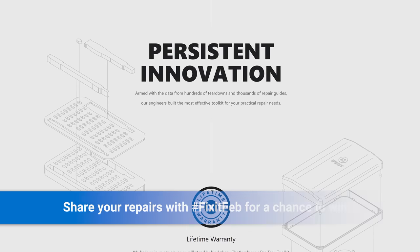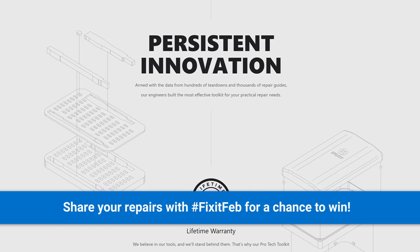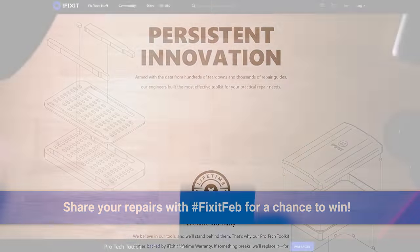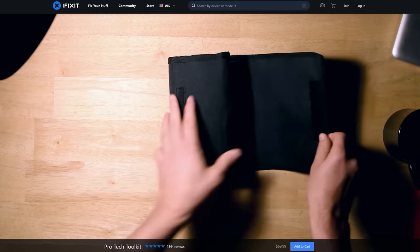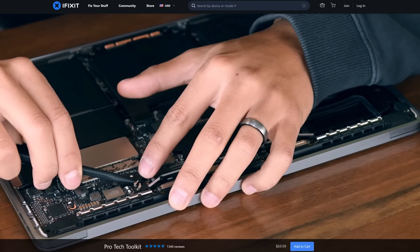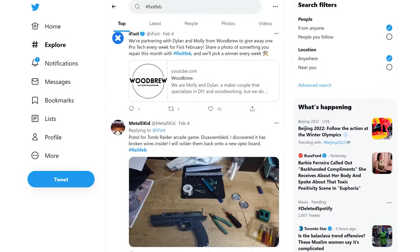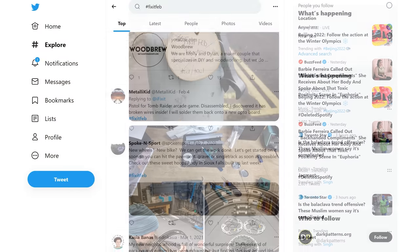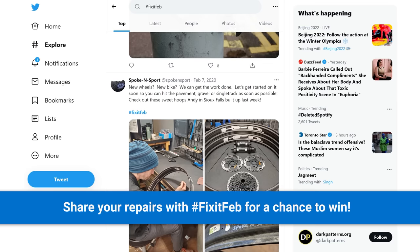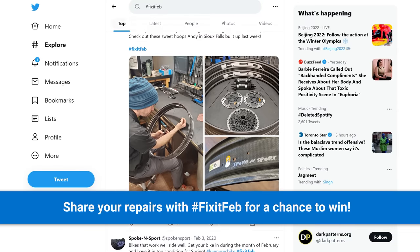We'll tell you more right after we thank iFixit for sponsoring this video. All month long, iFixit is challenging our YouTube community to fix or make something instead of buying new. For Fix It February, iFixit is giving away a pro-tech toolkit to one lucky fixer every week. All you have to do is share photos or videos of your repairs with the hashtag fixitfeb for a chance to win. Save yourself money by fixing your tech while entering for a chance to win with Fix It Feb. Get your iFixit kits today using the link in the video description.